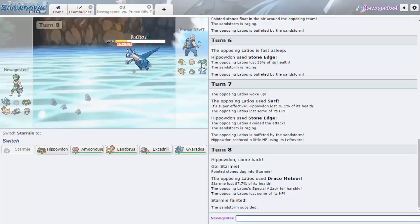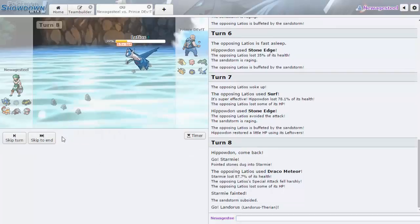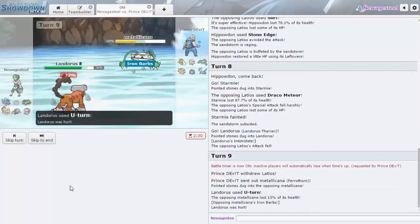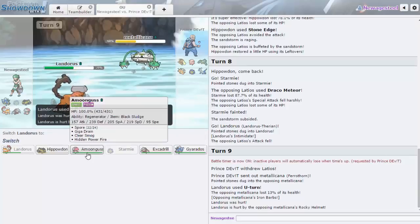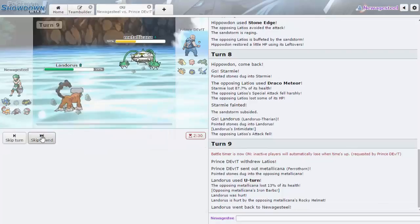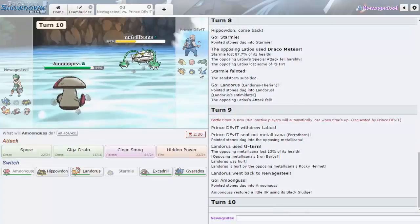I don't want to try to set up yet because Ferrothorn is still healthy and could Leech Seed me. I'll go Landorus and U-turn. I need to weaken his team with Excadrill. We do weaken it — he has Iron Barbs and Rocky Helmet. Latios is pretty weakened now. He can't switch into an attack. I'll go Amoonguss again and go for HP Fire — he really doesn't have switches for this anymore.